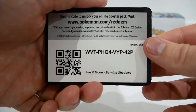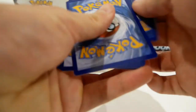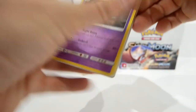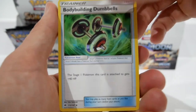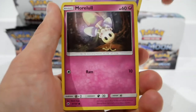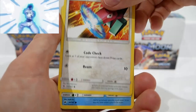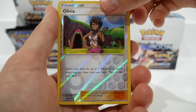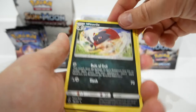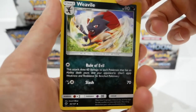Pack number two. We have a Dusclops, an Acro Bike, some Bodybuilding Dumbbells, an Espurr, a Marowak, a Charmander, a Porygon, a Marowak, a Reverse Holo Olivia, and for the Rare a Weedle non-holo. Not surprising that it's a poor pull following a Full Art GX.